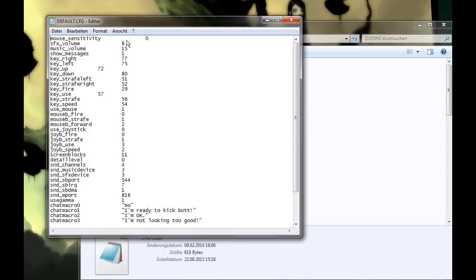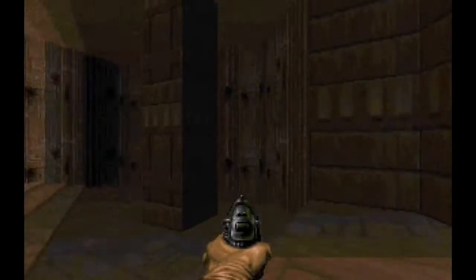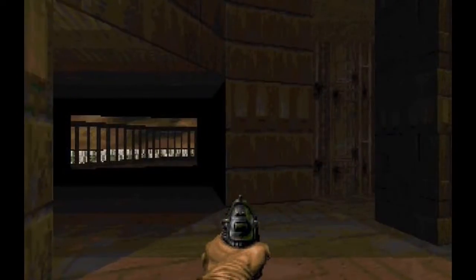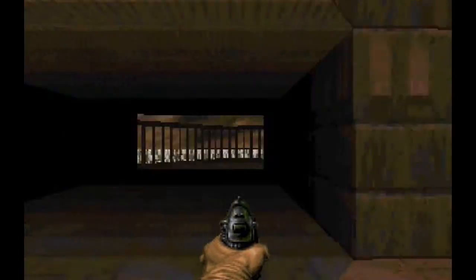If you put a number higher than 30, the mouse will be totally oversensitive — and I mean totally oversensitive. It's completely unplayable. Trying to make a slight turn results in a spinning Doom guy.